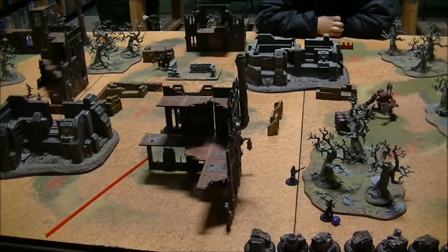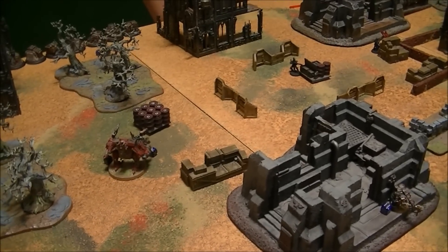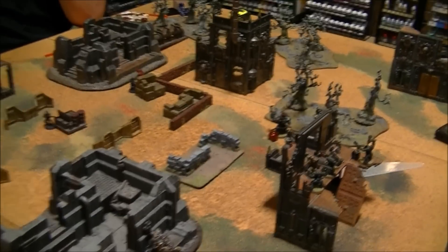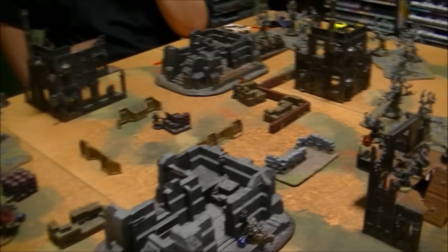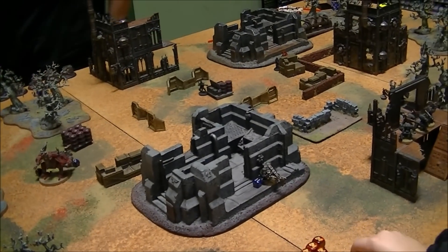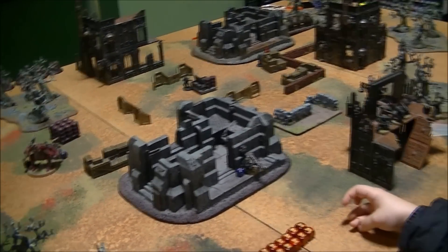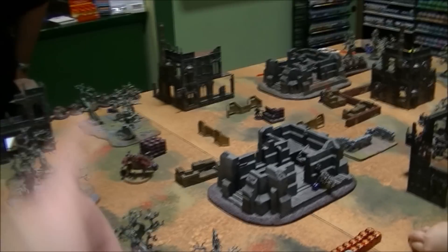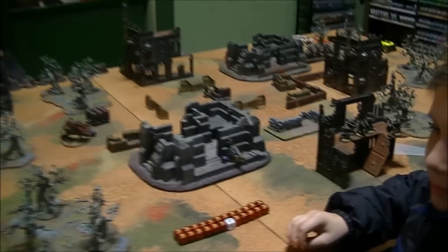Moving on to Oscar's turn five. The Grotzuka blew up one of the warriors over here. The big shooter shot at the guy in cover, and the big boss shot at one of the witches in the building trying to knock them off their objectives and at least bring it to a draw. But Oscar didn't kill enough of them — only managed to take out that one warrior in the back. So as it stands, we're going to call it at the bottom of turn five. Matt's going to win this one — he's got eight points.